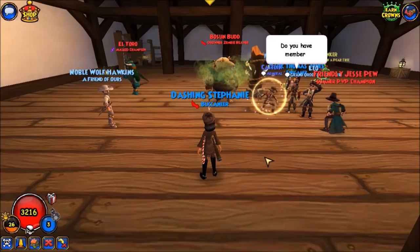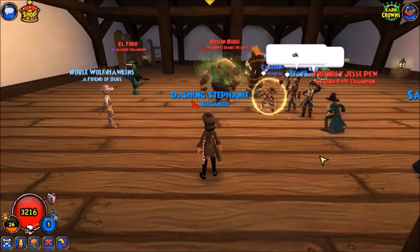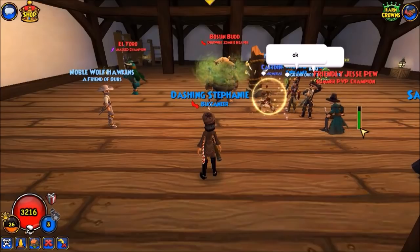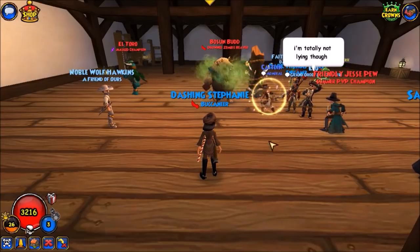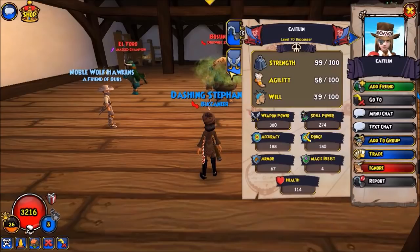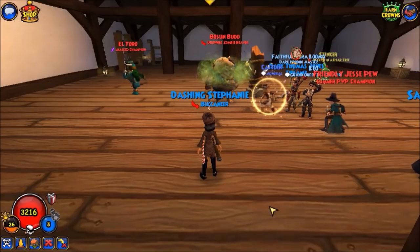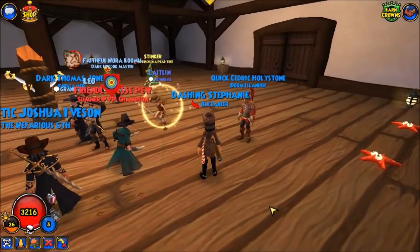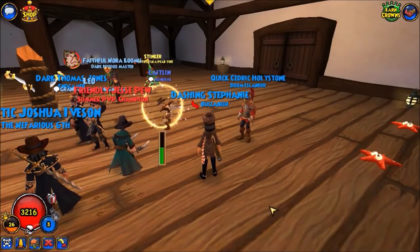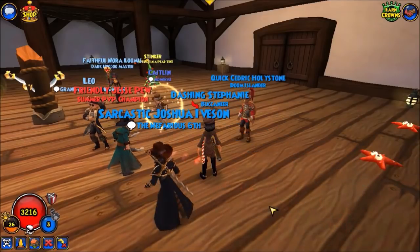He did have another assassin that he has been saving. They just had a first strike and vengeance strike exchange. Caitlyn bladestormed on Bosun, and now it's a vengeance and riposte exchange. Because of Caitlyn's build with the elusive from the pet, the dodge is very high under half health — elusive and rank 4 Turn the Tide. Caitlyn decreased Jesse's accuracy with either a vicious charge or brutal charge. Jesse might be out of guaranteed hits — I'm not sure.